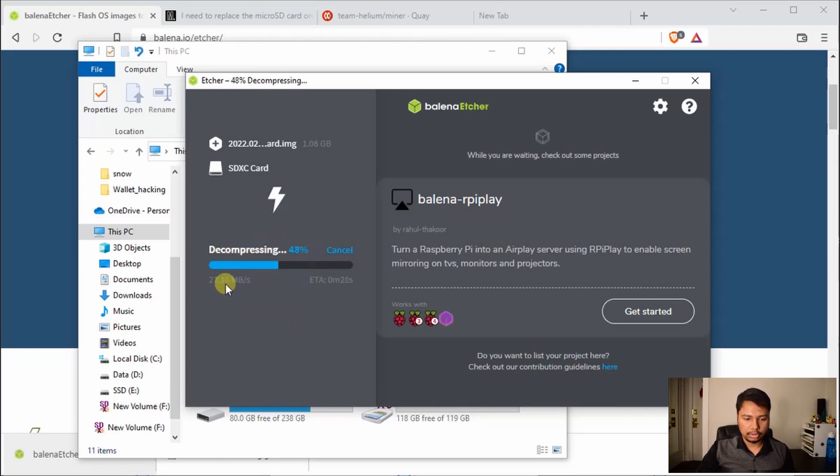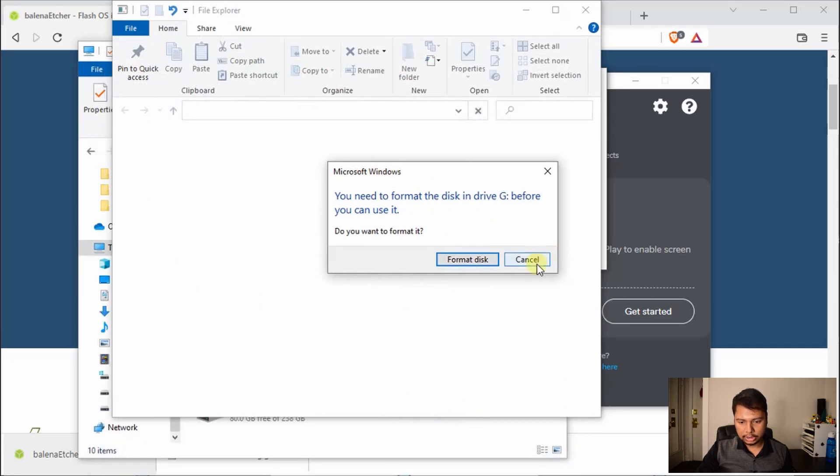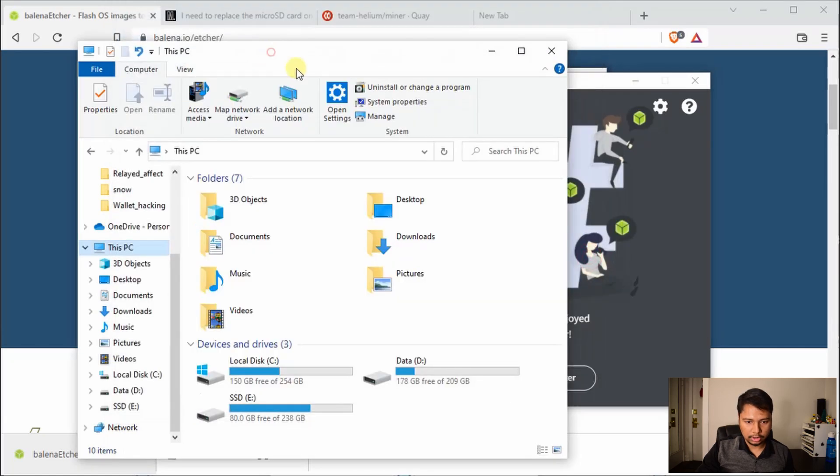There are three steps in the flashing process. The first step is decompressing, happening at about 30 Mbps with an estimated time of a few seconds. The next step is flashing — writing the information into the card at around 26 Mbps, which in my case takes only a few seconds. The third step is validating — verifying whatever has been written to the card. Because there is a new partition, Windows may pop up some notifications — just go back to Balena. You will see it says flash completed and successful target. If it's not successful, you'll get an error message and can simply retry. The software automatically ejects the card.